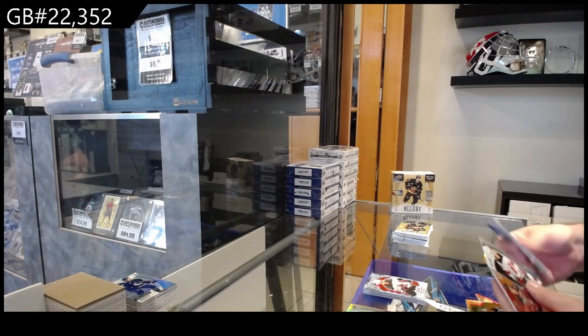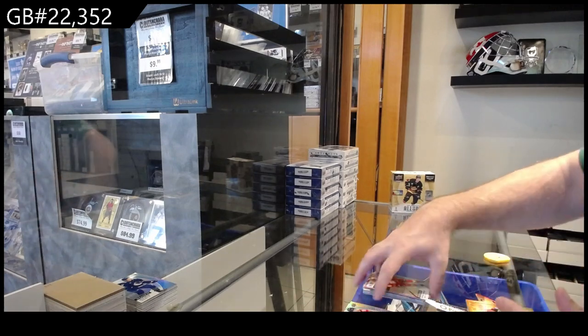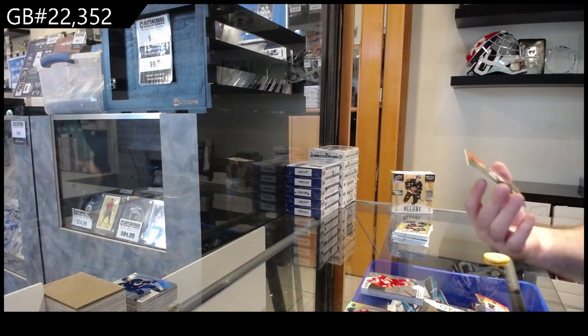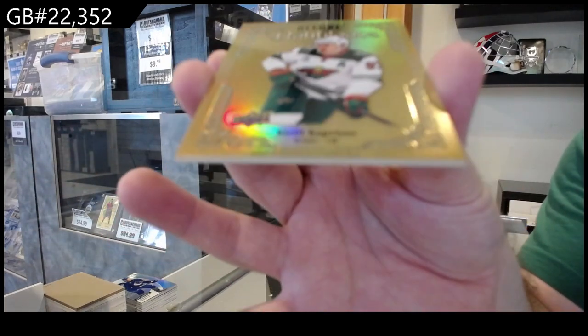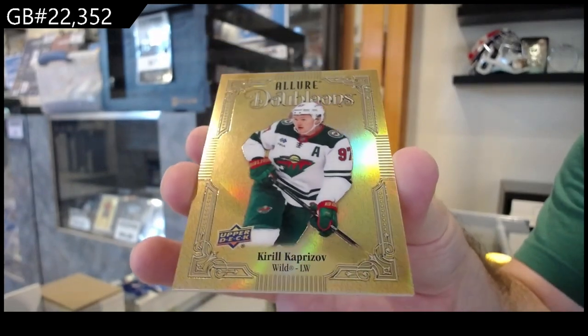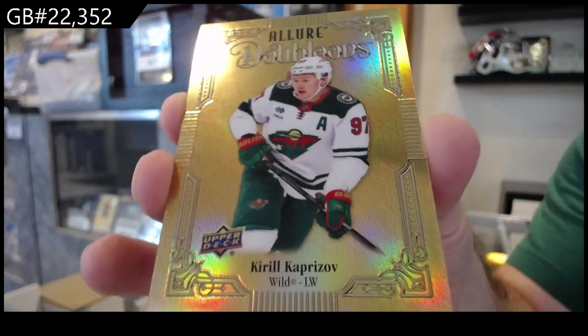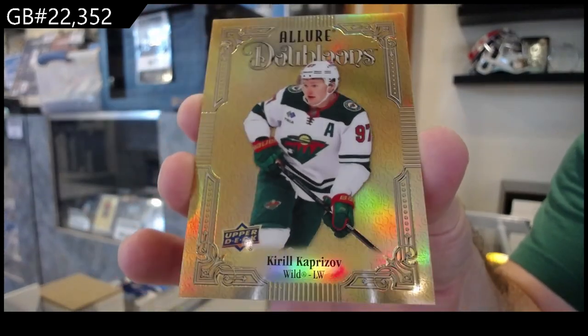Very nice — black rainbow of Brat for the Devils, color flow of Sanderson for Ottawa, Coronado rookie for Calgary, and a Doubloons of Caprizov for Minnesota. Caprizov — those are case hits or multi-case hits, I believe.